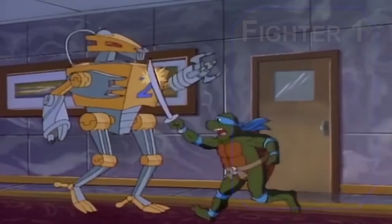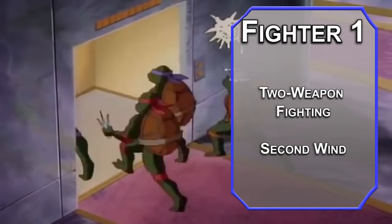Bouncing over to Fighter now — first-level Fighters get a Fighting Style. Two-Weapon Fighting lets you add your ability modifier to the damage of an attack with your offhand weapon. You also get Second Wind, letting you heal 1d10 plus your Fighter levels as a bonus action once per long rest, so you can stay up all night if you have to. Second-level Fighters get Action Surge, letting you make an additional action once per long rest — good for dealing with a horde of evil ninjas.